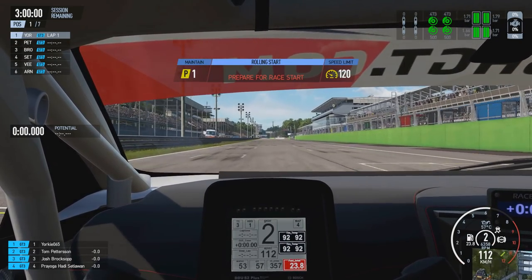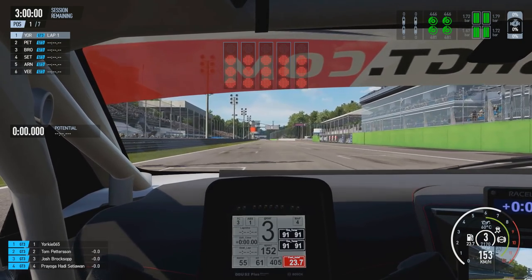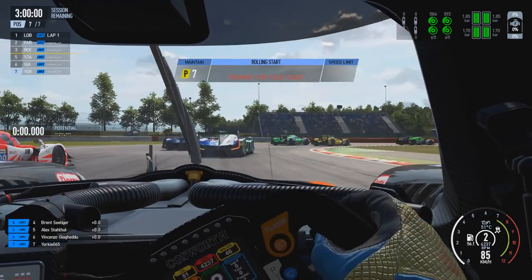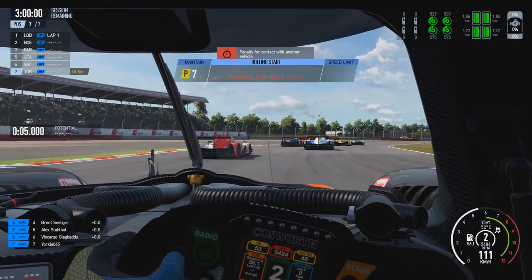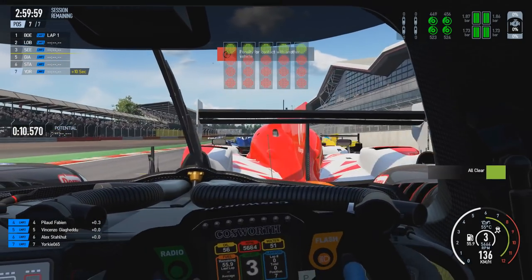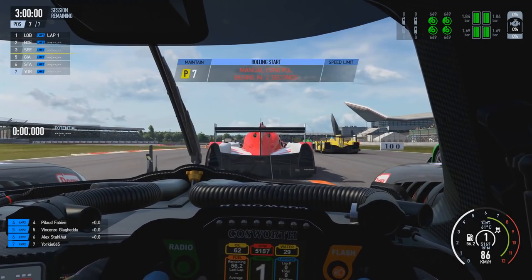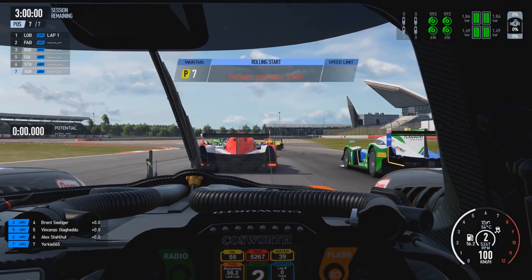If you fail to do that, you will get a drive-through penalty. Likewise, if you are above the speed limit once the lights go green, you will also get a drive-through penalty for that. The other penalties you can get during the rolling start phase include a five-second time penalty for each piece of contact with another car during that rolling start phase, so multiple contacts will rack up five-second penalties each.